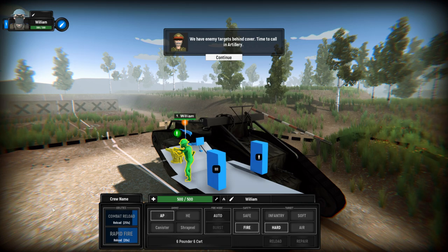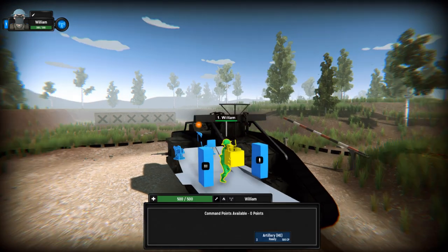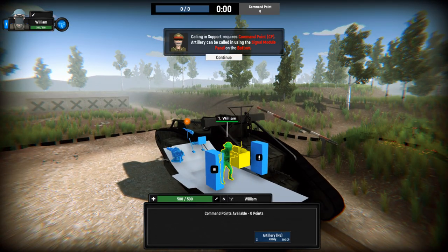We have an enemy target behind cover — time to call in artillery! Calling in support requires Command Points, or CP. Artillery can be called using the signal panel on the bottom. Calling in.